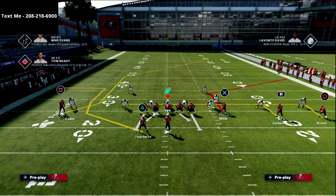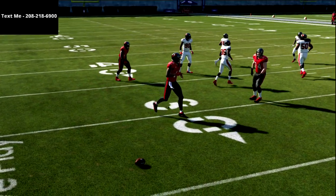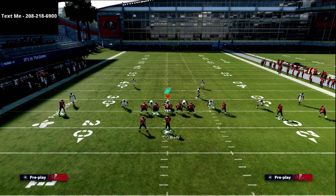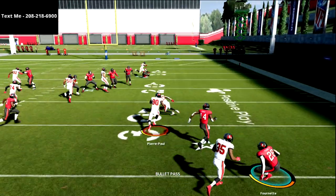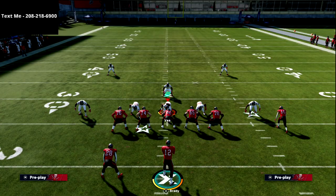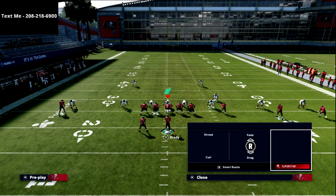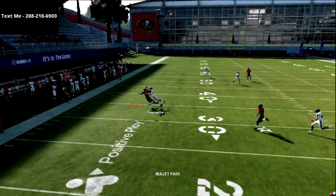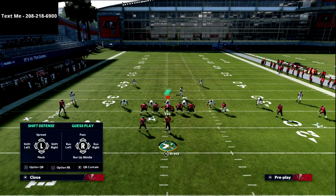On the left side, the route to the flat receiver — if I see man coverage, I have to throw it a little later, but if I see zone coverage I can throw it really hot. Against man, I just wait and he'll cut outside and typically beat man coverage. On this specific Wide Corner play, you can also smart-route the out route, which helps with spacing. You're looking for him to get outside — that's the key read right there.